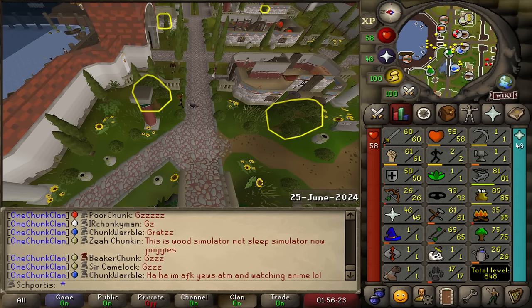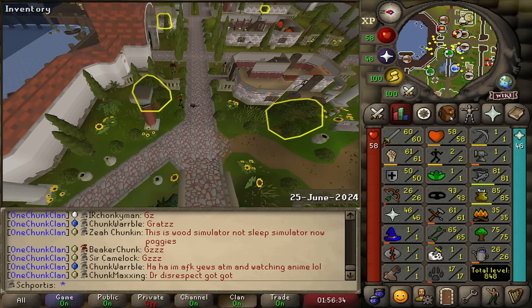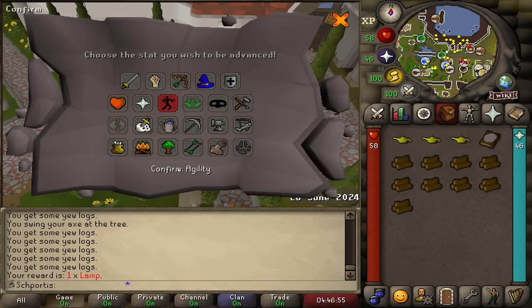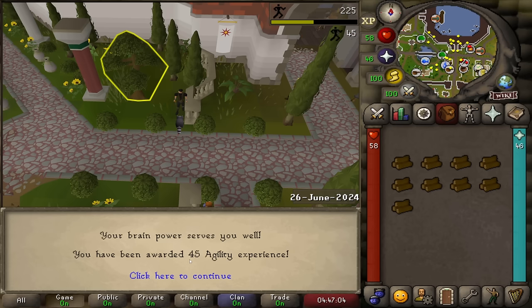I just hit level 75 woodcutting. Our total yew logs in the bank are just hitting the 2,500 mark - I estimate we're about 40% through the amount of logs we need for our fletching grind. I've been holding onto this book of knowledge probably too long; ideally I was waiting to get a couple of lamps to use it more efficiently. If my calculations are right, this should get us to something like level three agility, around 40-50 XP into level three. We have a long way to go, at least until level six to get that run energy boost.